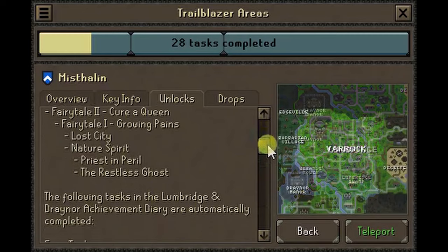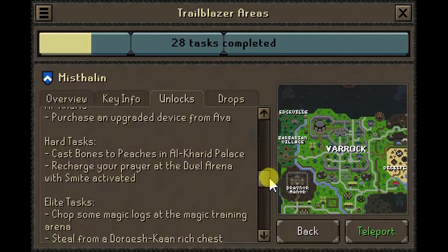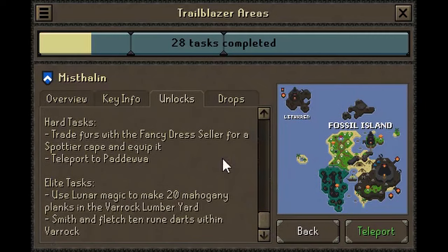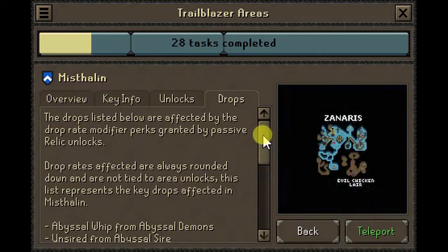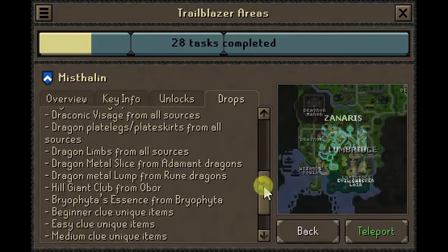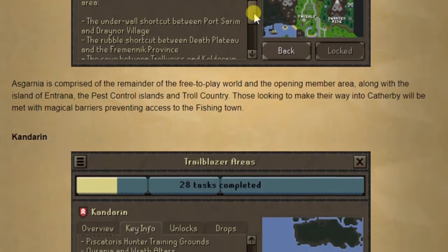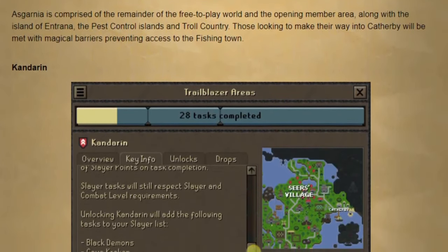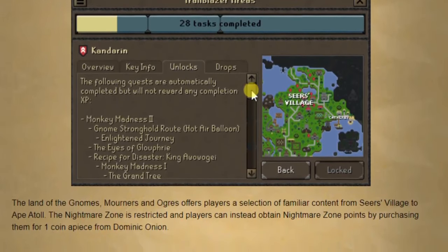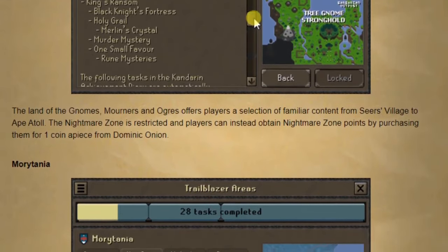Starting in Misthalin: your starting area is one familiar to all players, both old and new. It covers the entire kingdom of Misthalin along with Fossil Island, Zanaris, and the Abyss, as well as the instances of underground areas contained within. There are some restrictions, however — access to Alkharid, Port Sarim, Canifis, and the western exit of Barbarian Village, as well as transportation and shortcuts, is restricted via the cunning deployment of magical barriers.